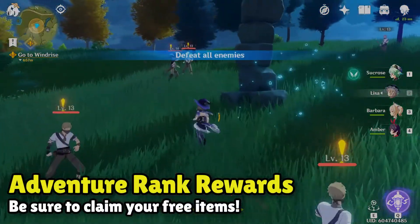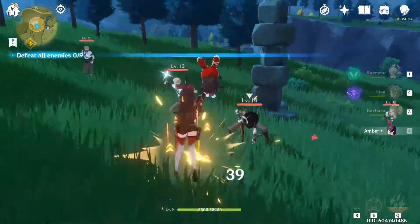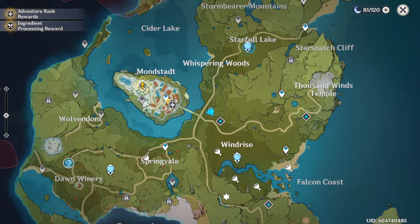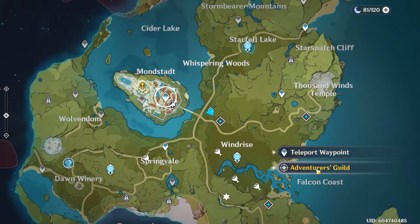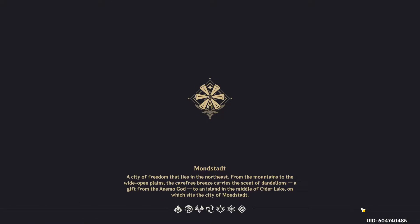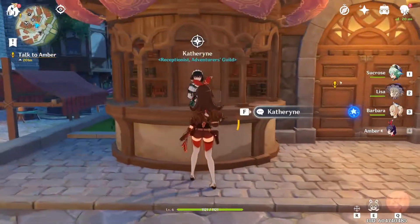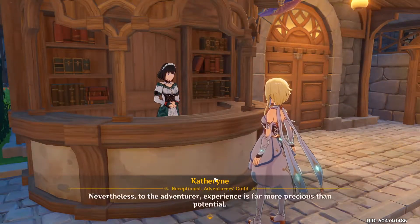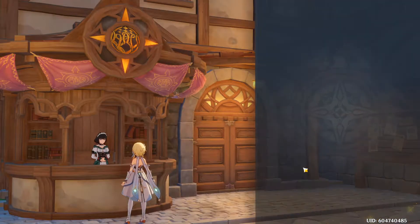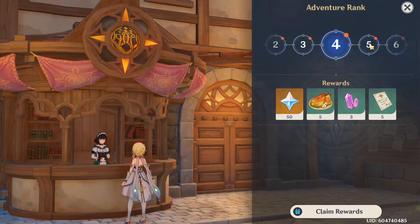This one's interesting because it's also something I had no idea even existed. Adventure Rank is basically the level system that you're constantly climbing as you explore more of the map, as you level up, do quests, etc. And there's a part in town where you can claim rewards, but I had no idea. So literally all you have to do is go to the place that you'll see in the video in the main town, talk to the NPC, and you'll be able to claim rewards every time you level up.